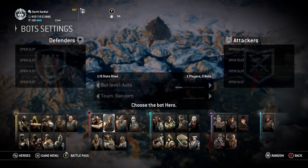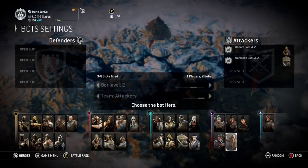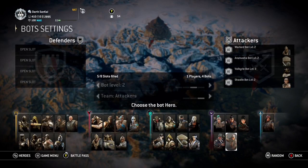So usually I put bots that I suck at fighting. In this case I haven't really been doing good against Warlord, so I'm gonna put Warlord in. Put a level 2. Just a little — not two level 3s, you don't want that yet. Put them on attackers. I'm struggling with Warlords and Aramusha right now. Let's go with a Valkyrie — level 3 bot. And let's put a Shaolin bot in there.